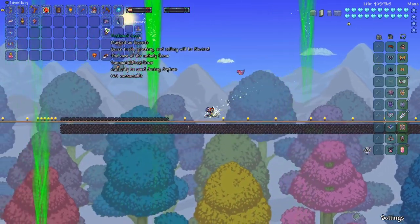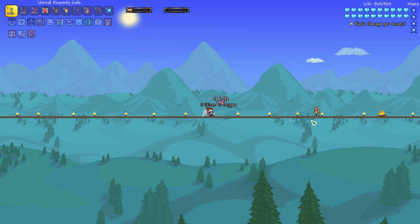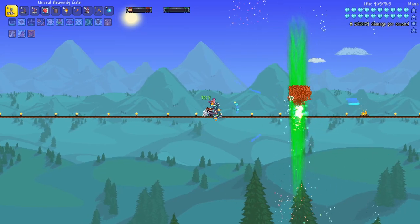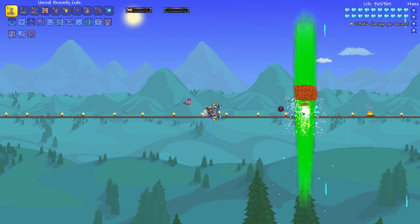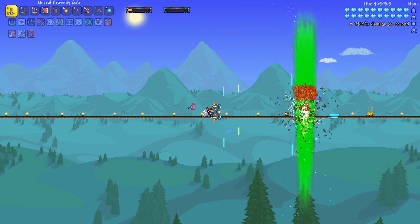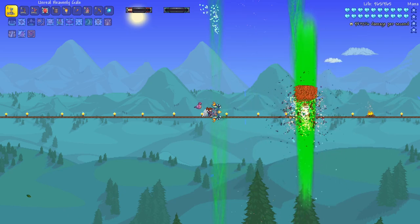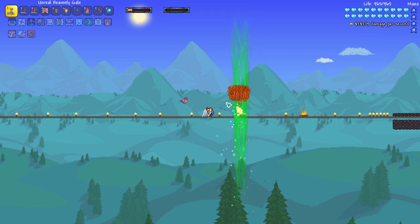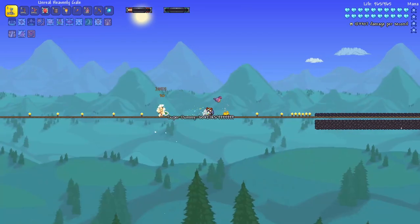Let's take a look at what this weapon can do on just a super target dummy. This dummy acts as an enemy, so it allows these sort of things to spawn. You can see we're hitting 500, 600, 700,000, 750. We broke 800, and we might even break 900,000.